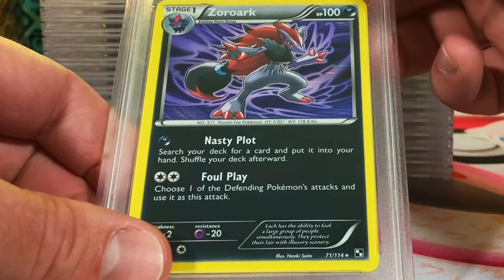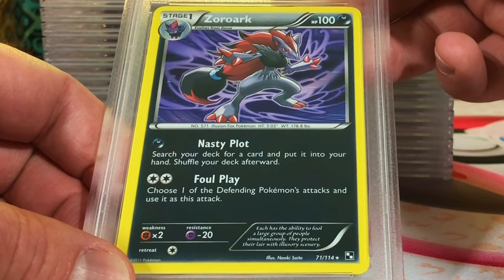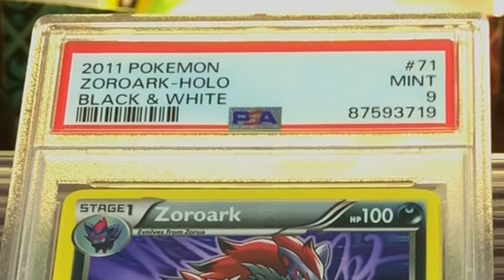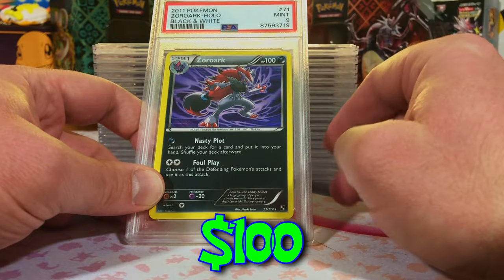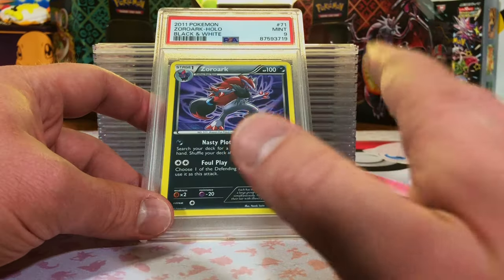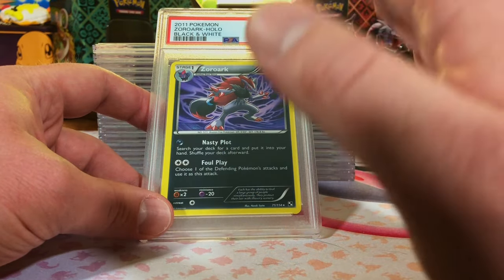The Zoroark Holo from Black and White. It's gotta be a nine at the very least. And right off the bat we got a Mint 9. Looking good, people, looking good. We have been doing so good lately. Let's just keep it going.